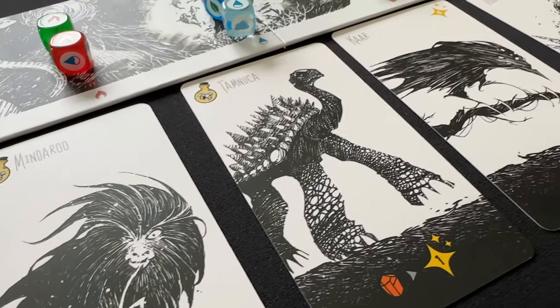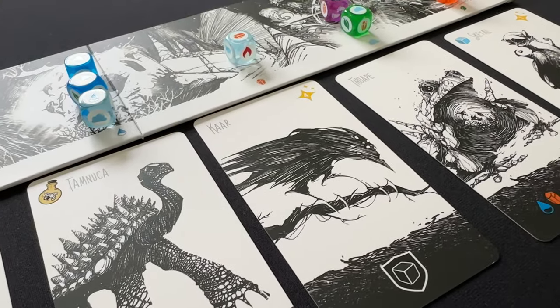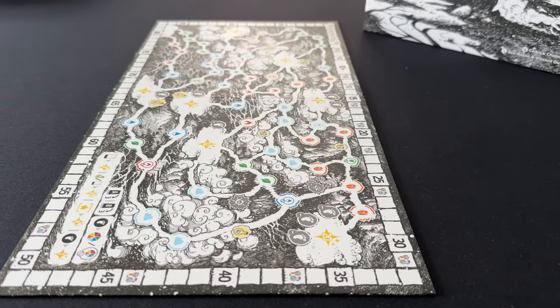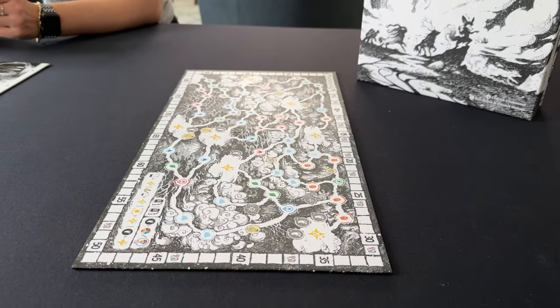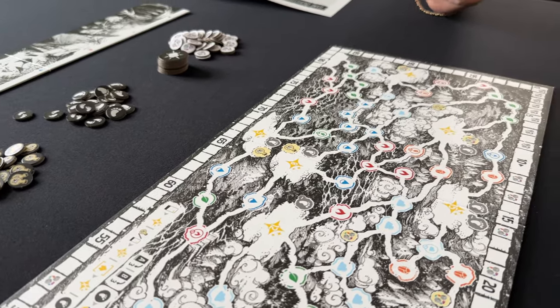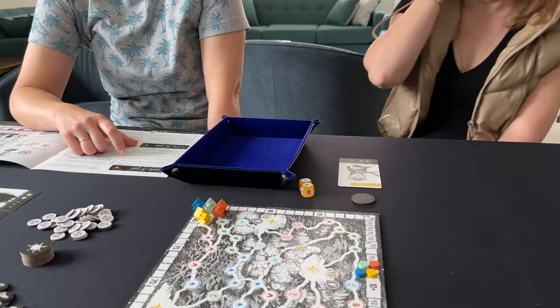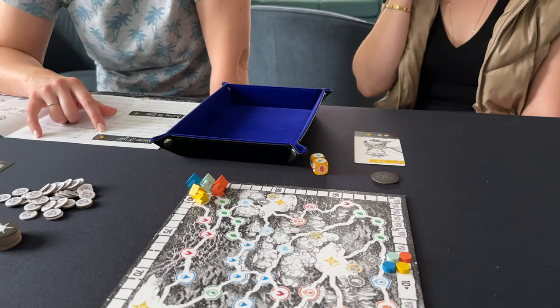The stylized art and the heaviness of the blacks work really well in my opinion. Unfortunately for the game board, though, all the black and white just turns into a big blob. Although maybe it doesn't matter because the art is just a background to the actual colored icon spaces. That brings me to my biggest issue with the game.